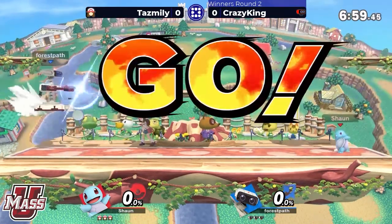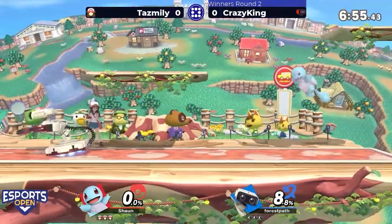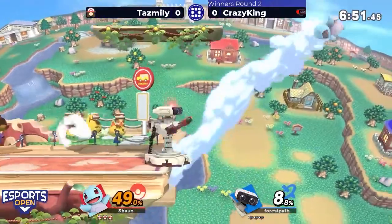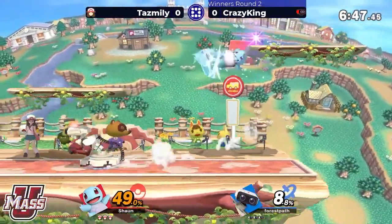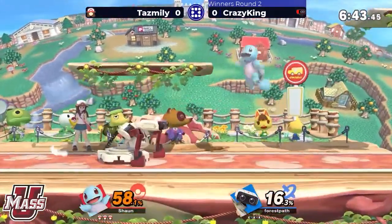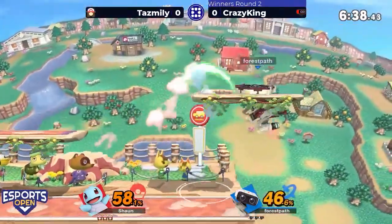All right, here we are starting off on Town and City. Taz Millie rocking the PT against Crazy King with the ROB. A little bit of early damage here, but Squirtle can definitely make up for it — those down throw combos can rack up damage super quick.